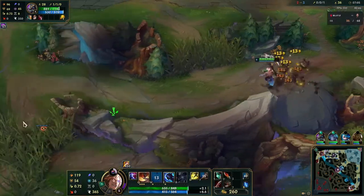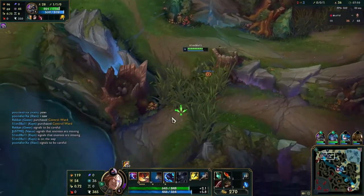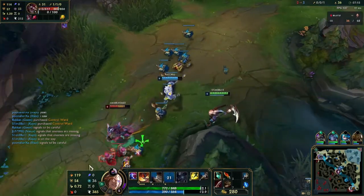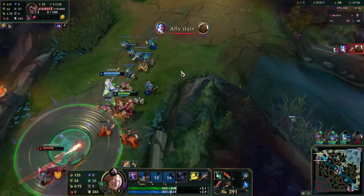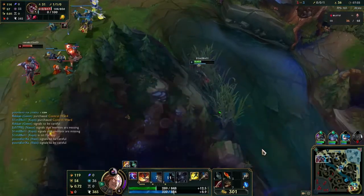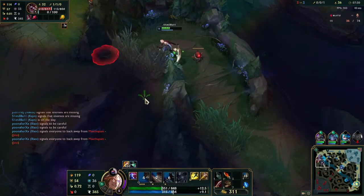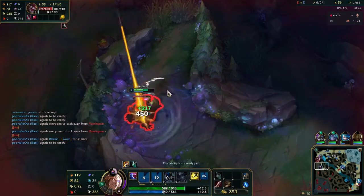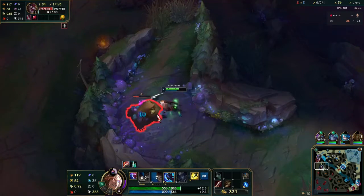That's a decent gank right here if we can get it off, which of course we can't because I'm way too far away and Kled actually has some mobility. Now if you heard me spamming W when it wasn't up - I thought we were going to have some CC, some slow, so we'd have a better chance of getting that kill. I'm going to go steal gromp because it's worth more XP than raptors. Don't sleep on stealing gromp or Crux - raptors and wolves are the easy steals, but gromp will give you a lot more XP.